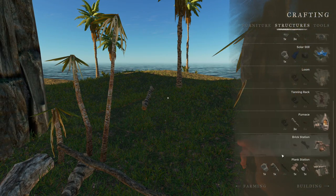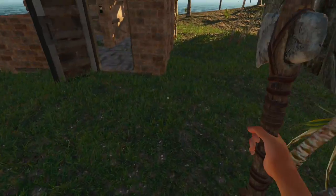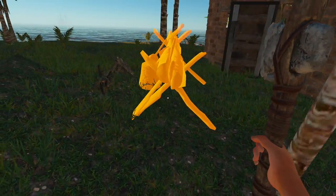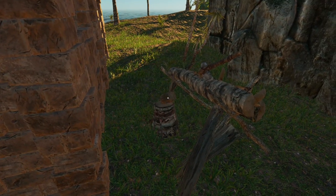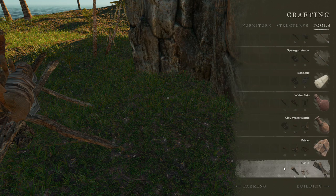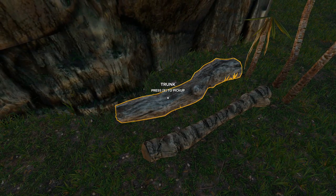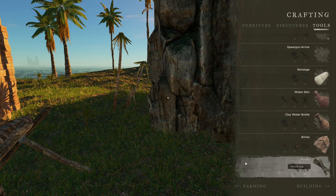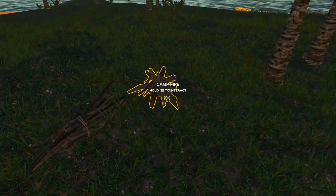There's the plank station — it has an axe on top and the wooden hammer. To make a wooden plank, go to tools and scroll way down. You need one wooden log — it's pretty expensive. I tested it: I have two logs, a driftwood and a normal wood. The driftwood does not work, so I can only make one. At least we can make planks now because they were pretty scarce before.